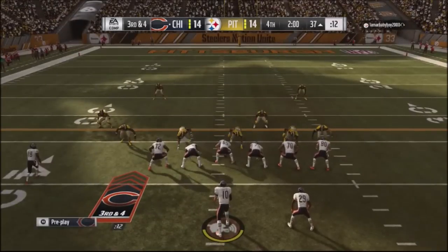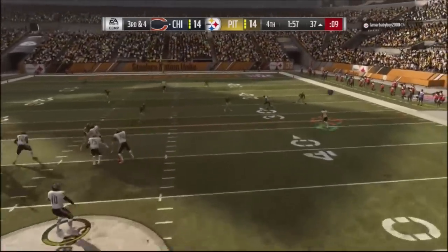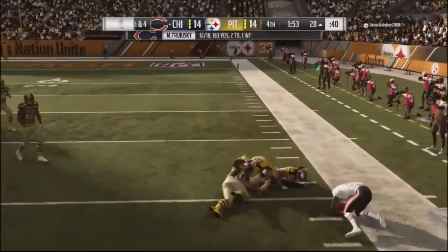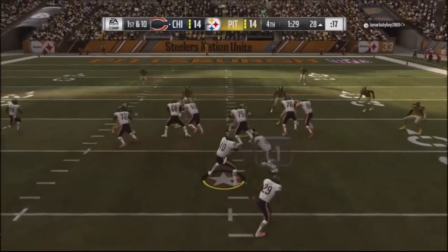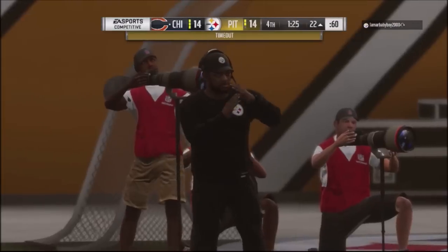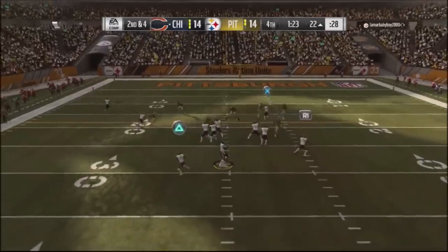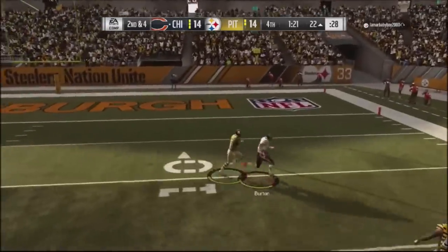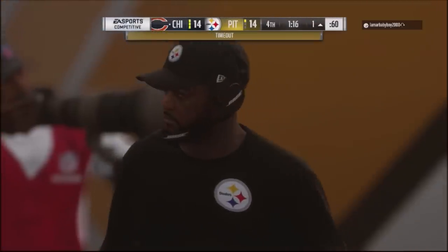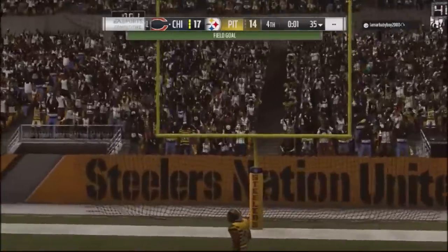I go back to my Cover 2 beater — he's jumping into Cover 2 — I streak the tight end but this time drop it to the running back to make him think. I pick up a good first down and look at the clock — chewing it down, under a minute 30. Nice inside run, Howard gets me good yards. I go to a corner play against his Cover 2 or man coverage and take it down to the one yard line. I run the clock out and take the field goal for the win.